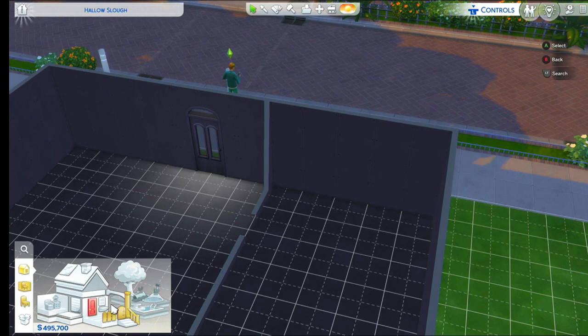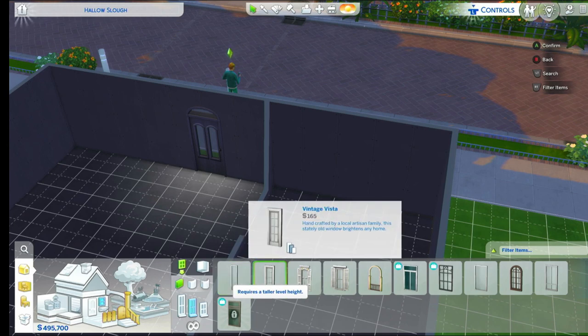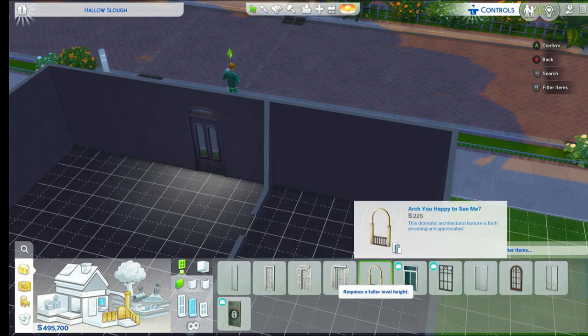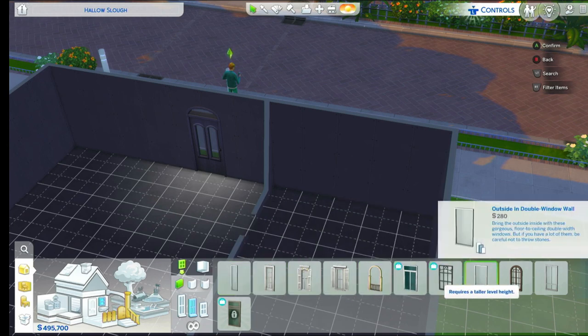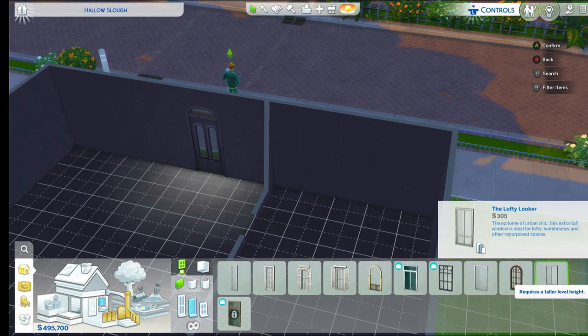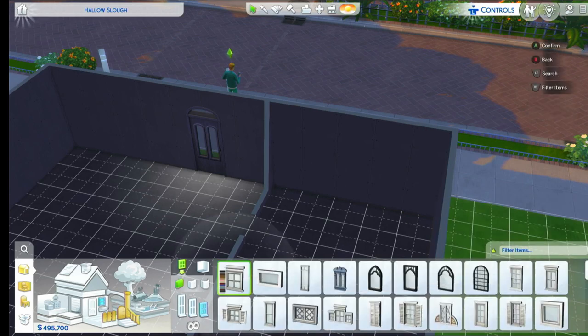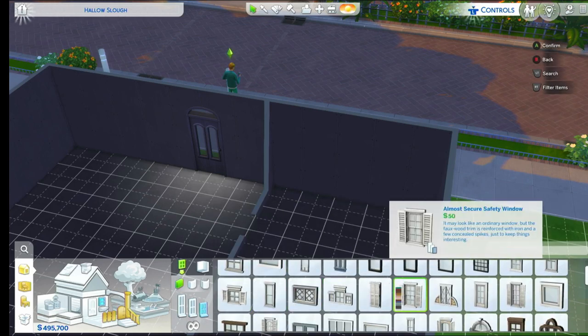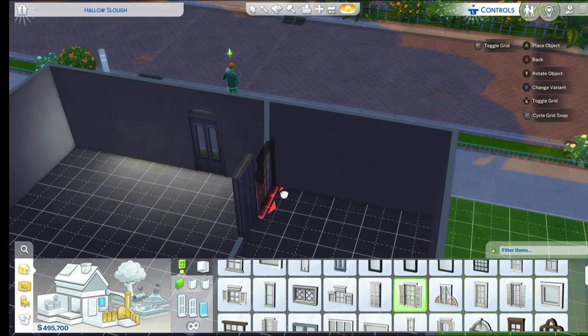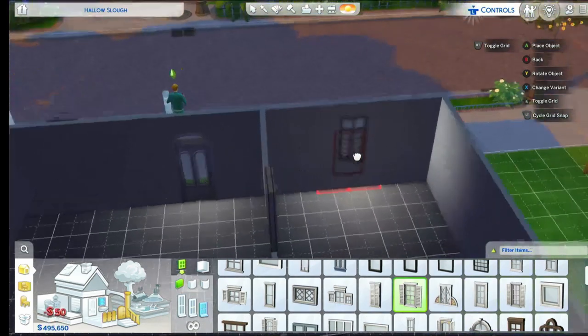We need to put some windows in, don't we? Yeah, windows — it needs some fresh air, definitely. Basically they wouldn't be able to breathe in there without windows. So let's pick a window — yeah, that's all right.